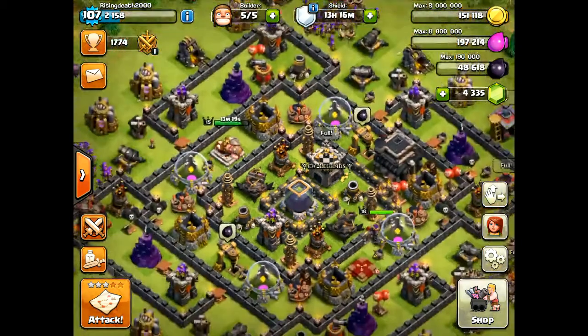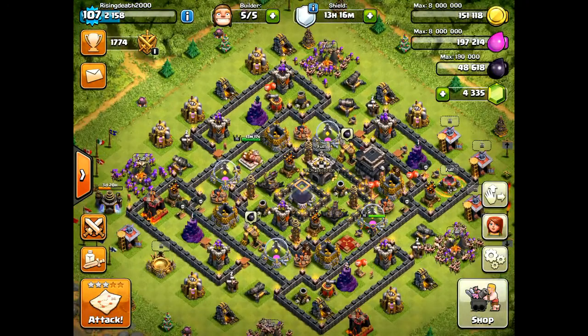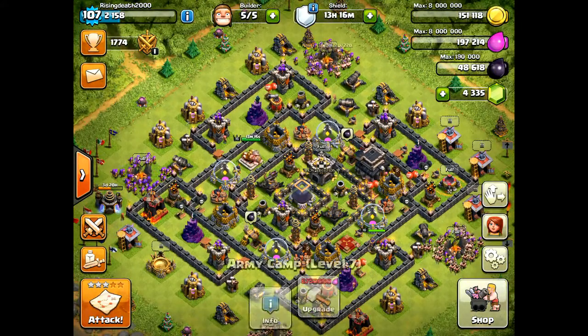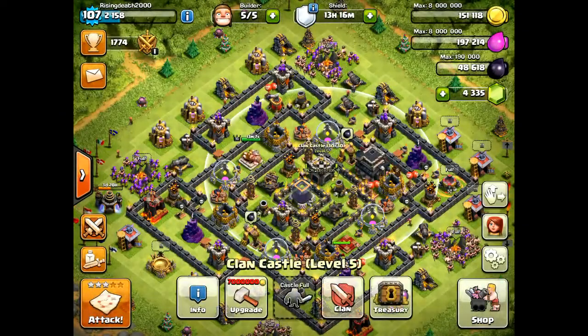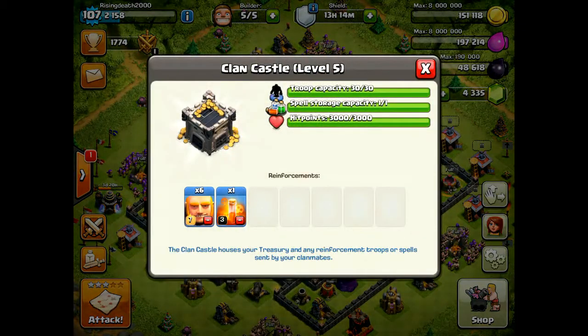The first strategy is going to be a very simple regular barge with 112 barbarians, 100 archers, and 4 wallbreakers. If possible it would be good to get some giants in your clan castle so that they tank for your archers and barbarians. Let's get right into the first attack.